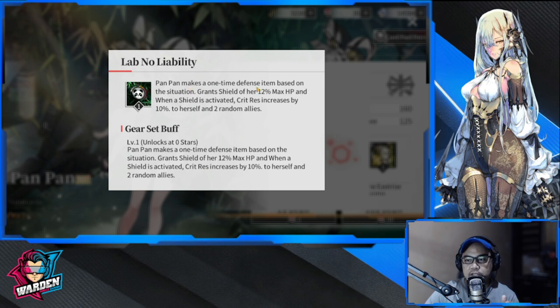Her special makes a one-time defense item based on the situation, granting a shield of 12% of her max HP. The trick is to increase her HP. When the shield is activated, crit resistance increases by 10% to herself and two random allies. My problem with this is it's just random, but it's a decent defensive trait.